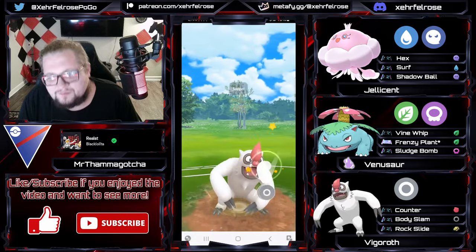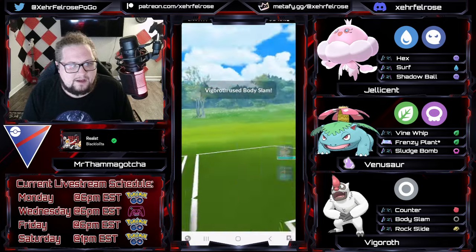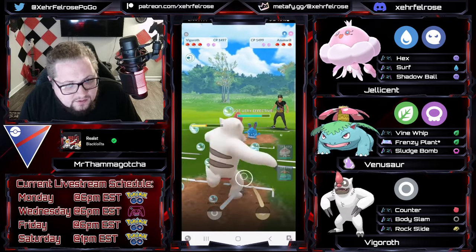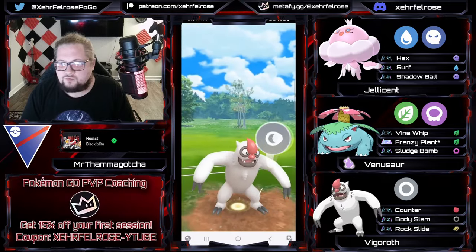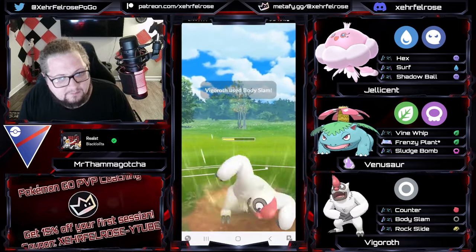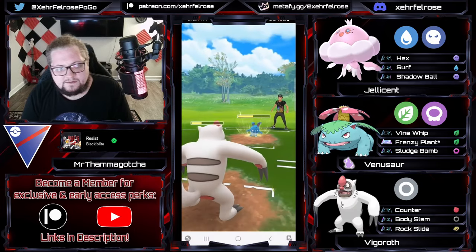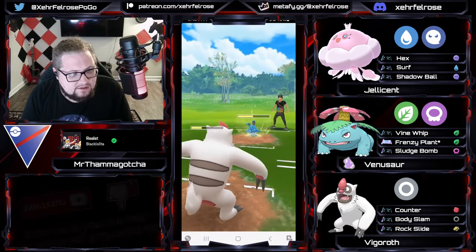They're going to go into the Azumarill. Unfortunate, but that will put Jellicent in a position where it might be able to get some energy, and Surfs do add up against MandaBuzz — even though it pretty much counters Jellicent due to that Ghost typing being weak to bulky dark types. Jellicent can still fight back with Surfs; it makes those matchups much closer than you might expect.